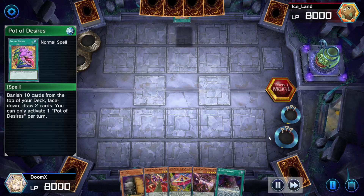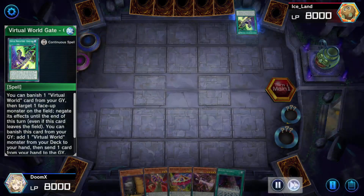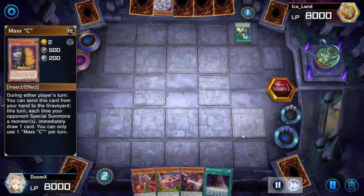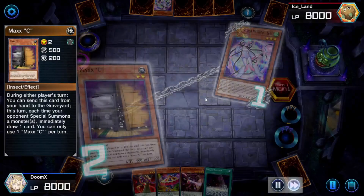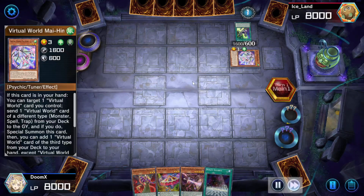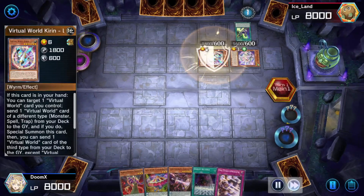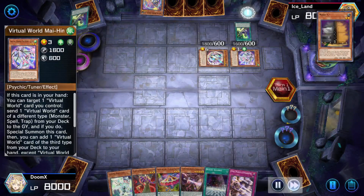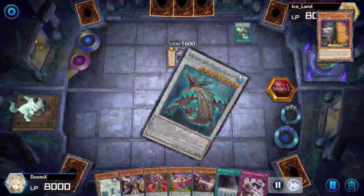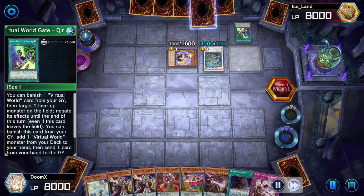This is Pendulum Magicians versus Virtual World. He's going first and he's going to do his whole VFD combo that you guys already know. I opened up with the Maxi which was very helpful because he didn't open up with Ash or Called by the Grave. He either has to take the Maxi challenge or not, and he's choosing to go for it because he knows he can make a turn one VFD pretty easily.